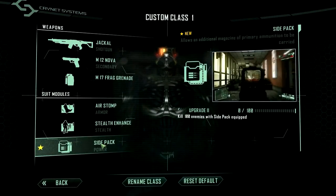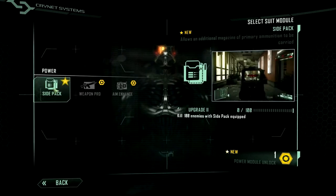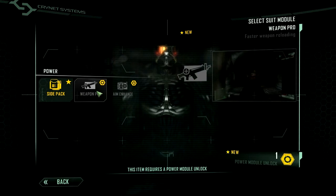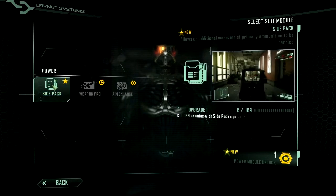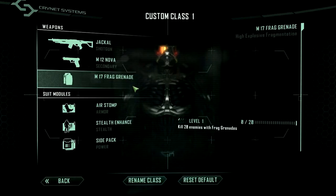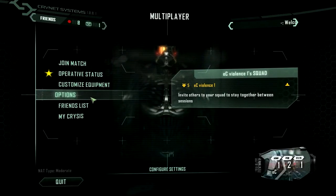The third group of perks includes weapon pro, aim enhance, and side pack. I'll probably use faster reloading, which decreases weapon recoil. I will set up my class later — this is just a few tips I can give you.